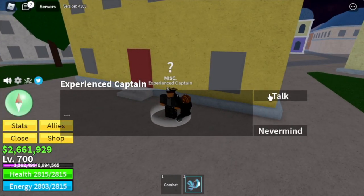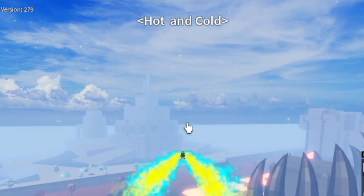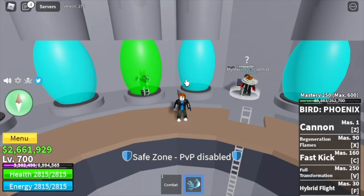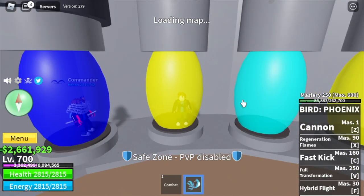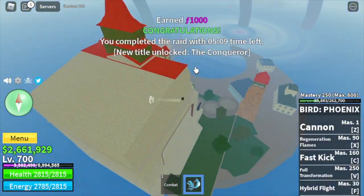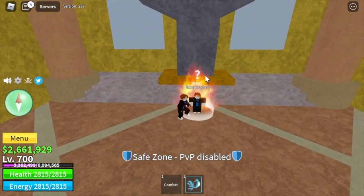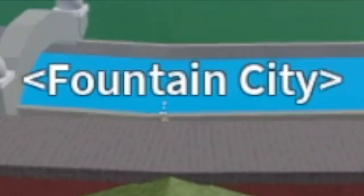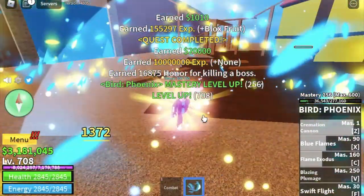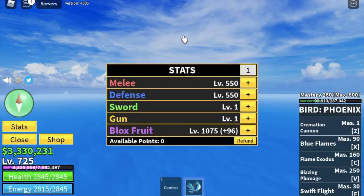After that, we're heading to the Second Sea to awaken all the skills of the Phoenix Fruit. It's possible even at level 700 — just head to Hot and Cold, ask a friend to start a raid using the Phoenix Chip, and you can start the raid quest. You just need to survive — do not die — and you will be teleported and able to awaken your skills. You should have the shards. Then go back to Fountain City or grind the Cyborg until you reach level 725. Stats: Melee 550, Defense 550, Block Fruits 1075.